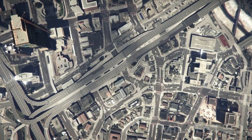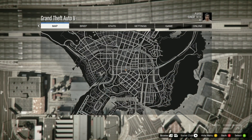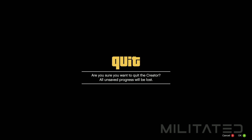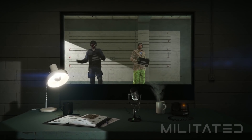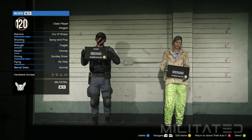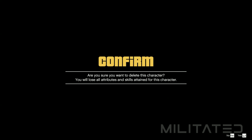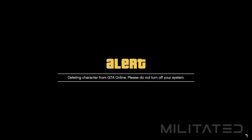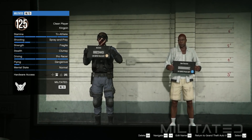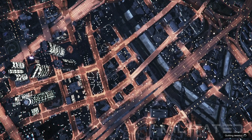Once it does, press start on your controller or the P key if you're on PC, head over to the online tab, and go to choose character. Simply press OK when the alert comes up and wait until your character selection screen has loaded. We're now going to go over to the female character which is in the second slot and delete it. Do not delete your male character. Once that loads up, look at the bottom right and press the button that allows you to return to Grand Theft Auto 5. Do not select a character.